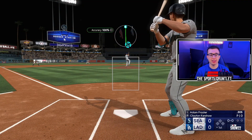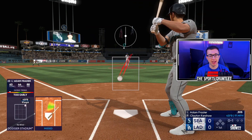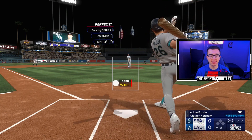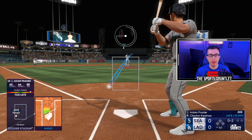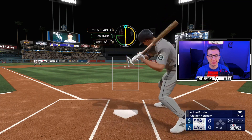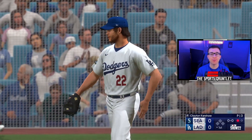Last but certainly not least — it's the MLB-leading at the time of recording, Los Angeles Dodgers, and Clayton Kershaw. Now he doesn't throw gas, but some of the nastiest stuff of all time — one of the best pitchers of all time. We got a lefty-lefty matchup, so you know we have to go with that outside slider. We do, and we strike out Adam Frazier. That is a strikeout with every single MLB team.